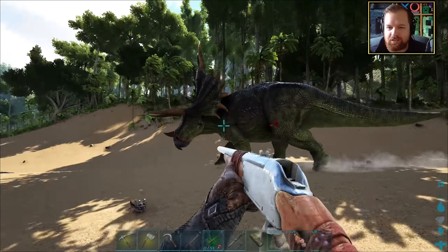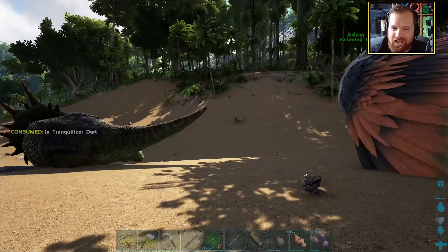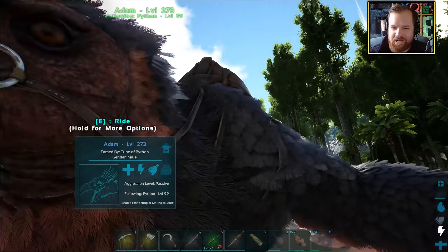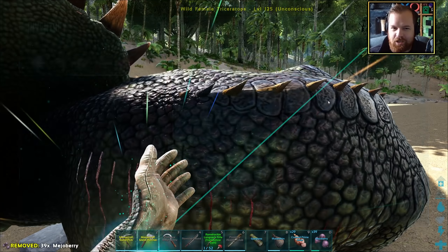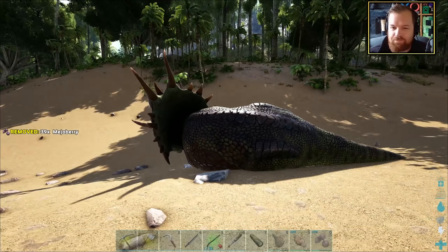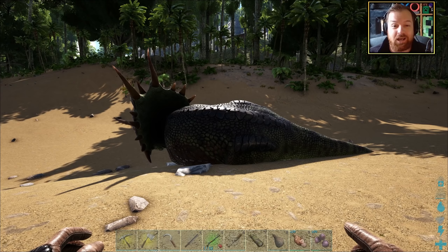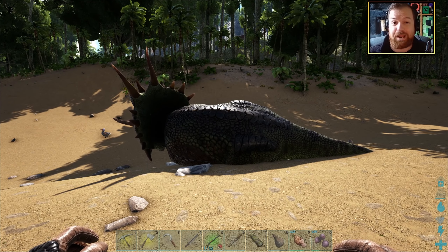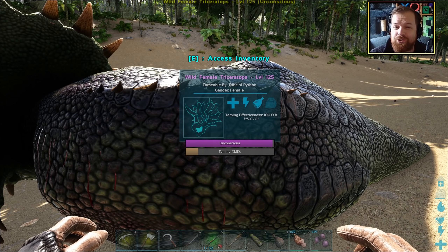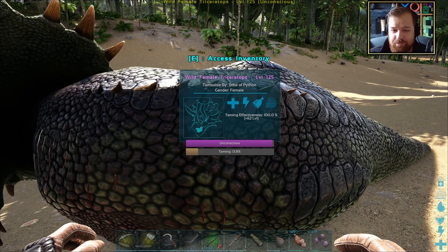There we are — you feeling a little bit woozy? Ha ha, I knew it wouldn't take long. With that done and dusted, we can simply give her some mejaberries and that will do the job. All we gotta do is wait. And then we've got one of the best berry harvesting dinos in the entire game — and level 187 to be exact.